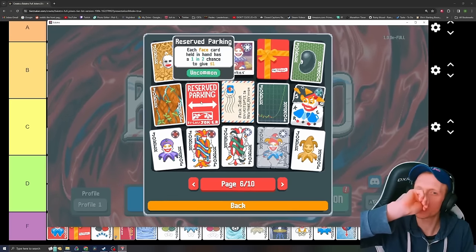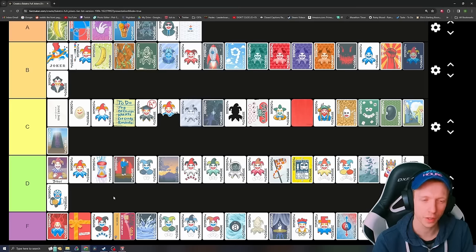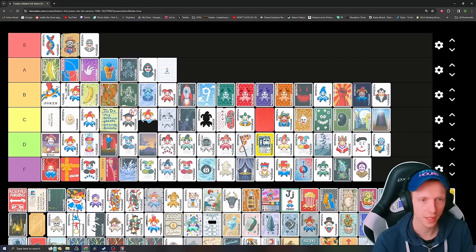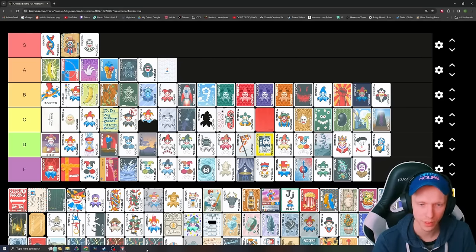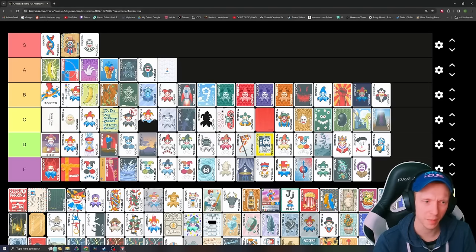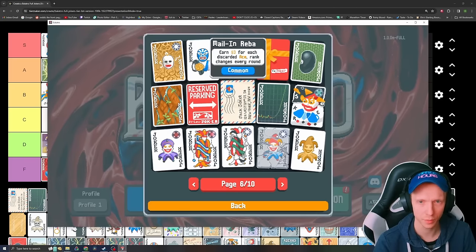Reserve Parking — each face card held in hand has a one in two chance to give a dollar. This is one of the weaker economy ones. Holding face cards in your hand — I think you have to hold them while winning the round. It's pretty bad. Put it above Baron, but yeah, it's pretty terrible.